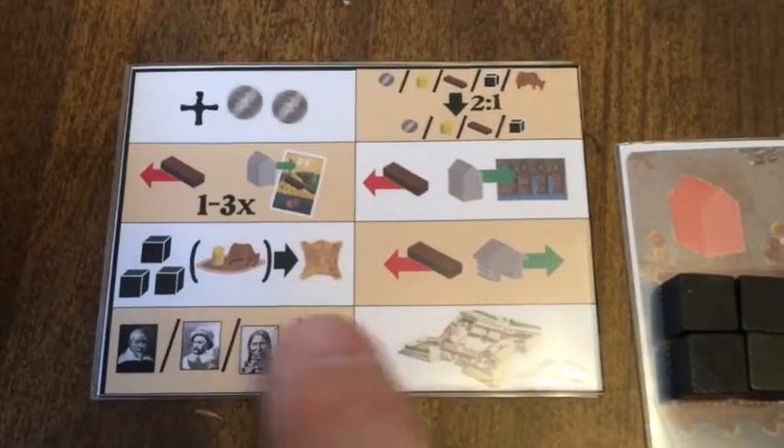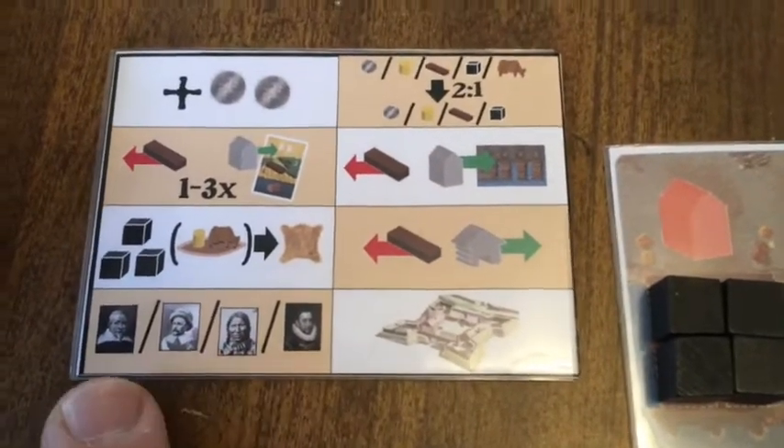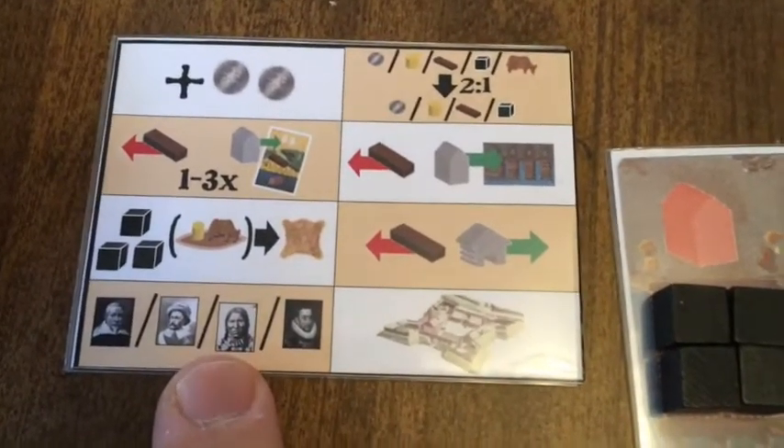And finally, the two bottom actions are something new. You've got these new roll cards — different historic figures that can help you out. Each card allows you to do something special that you normally wouldn't get to do.